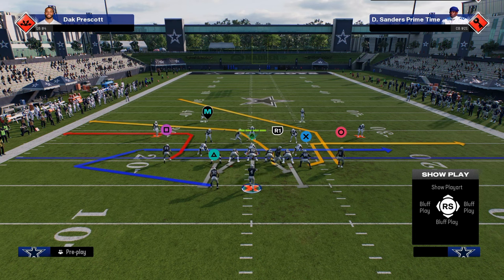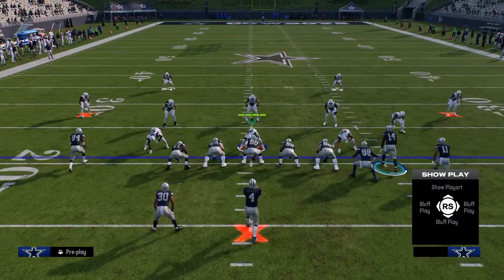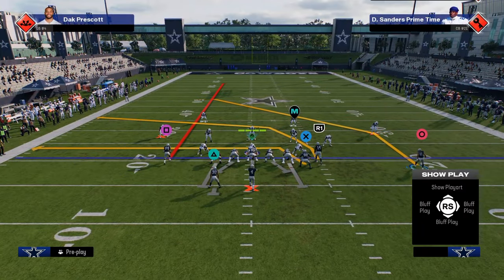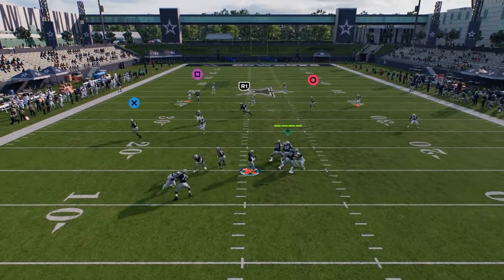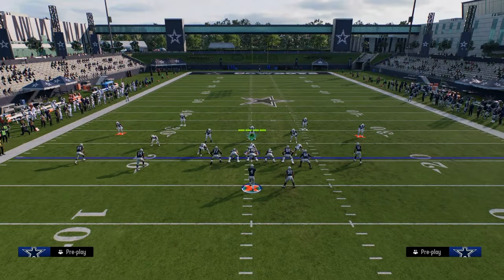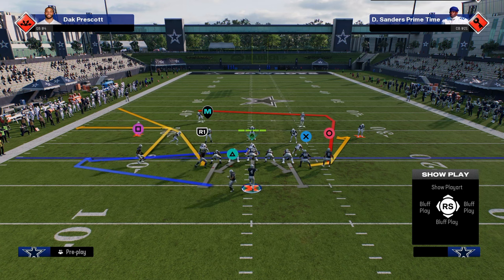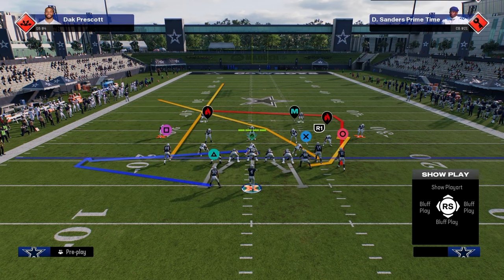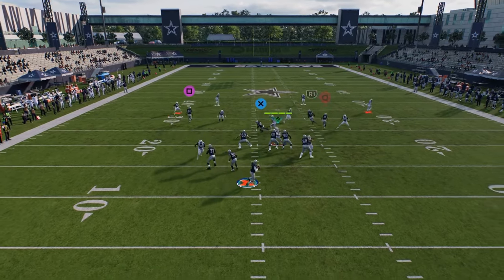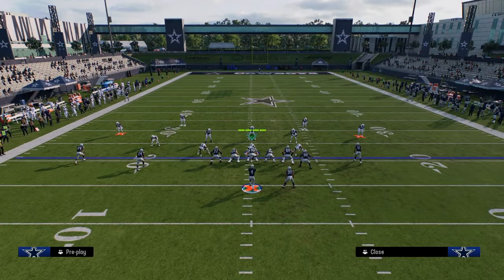In bunch nasty you have motion China cross, where this post route is slightly different than the standard post. You also have a short crosser — it's a good read against cover four, which is the main coverage in this game. The short crosser gets into a nice area against cover four. There's also motion speed dig under: you have a deep crosser, streak this player, and drag the tight end. This is a really clean combo that spaces out very well — it's very similar to dagger out of bunch strong nasty.